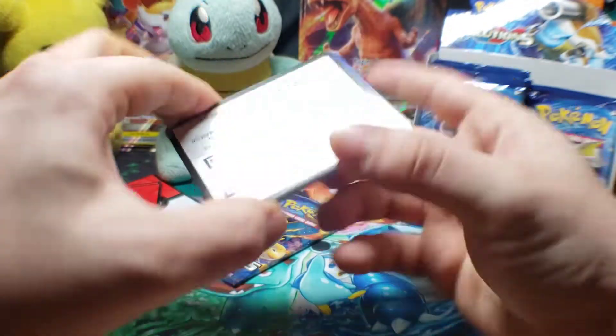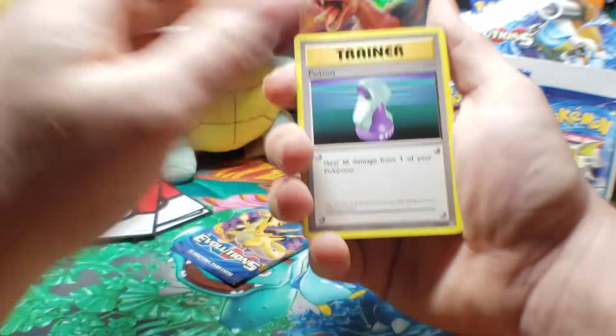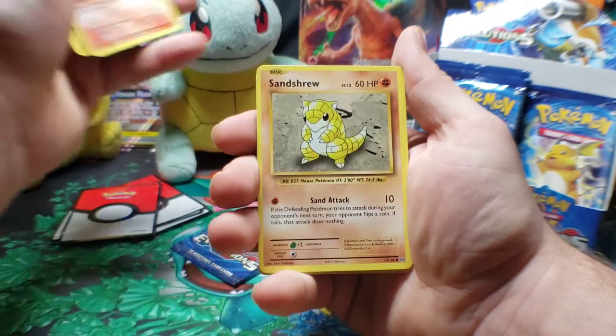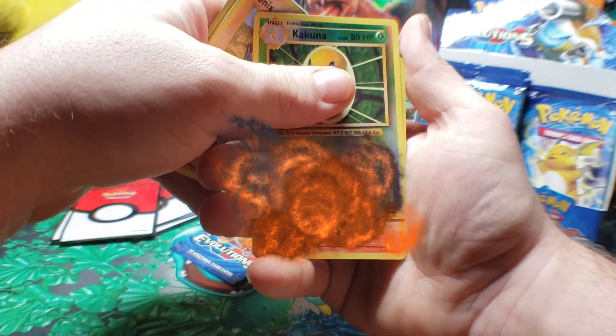There is your code card. Potion, Maintenance, Poliwhirl, Drowzee, Electabuzz, Vulpix, Sandshrew, Onyx. Kakuna for the reverse. And the final card for this pack...